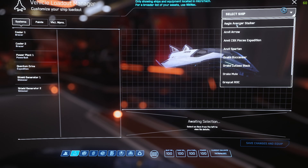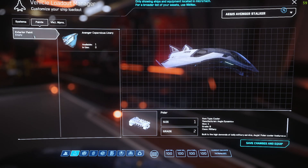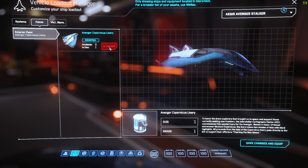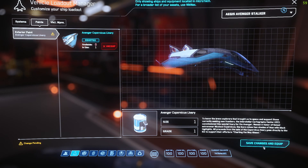You need to select the ship that you want to apply your paint to. I'm going to do it to my Avenger Stalker — you pick paint over here. I have the Avenger Copernicus and you just click on that, hit save changes and equip. If you don't like it you can unequip it, then hit save changes and equip again.